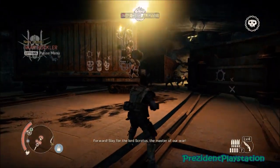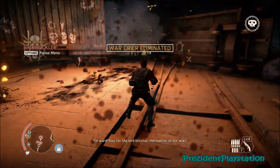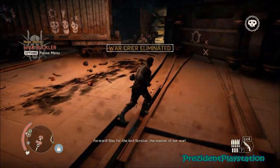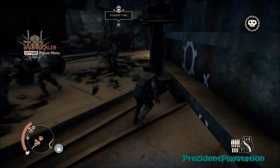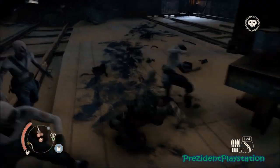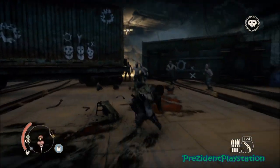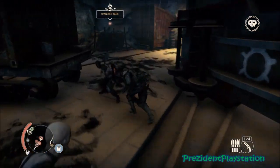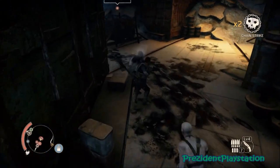Run up in here and take out the war cry guy real fast, get him out of the way, because you don't want him buffing up the enemies - trust me, you do not want that. This guy right here has a shield and can be a nuisance, so you really have to take this guy first. But while taking him out, you can build your Fury meter up just by fighting him.